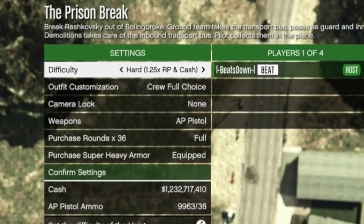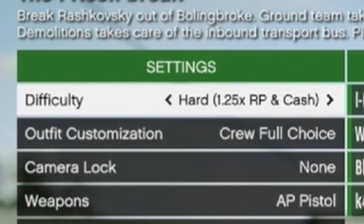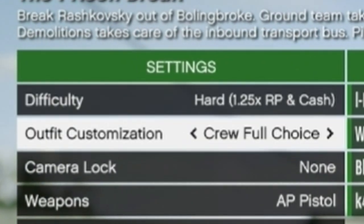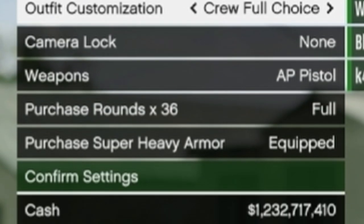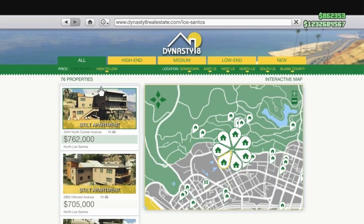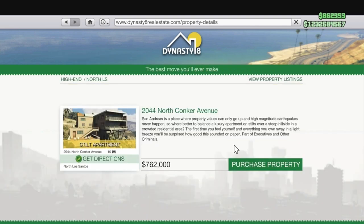Unlike other apartment heist finales, this is the only one where you cannot equip your own outfits, so wearing a heavy utility vest for extra armor is out of the question. Make sure you are fully stocked up on armor and snacks, although as you'll see, you're unlikely to need many. The starting apartment does not matter in this case, as the timer for the elite challenge only starts when you hit the Ryszkowski cutscene later, but North Conquer Ave is the closest.